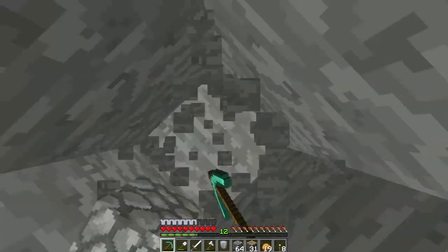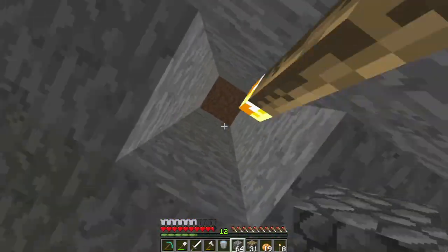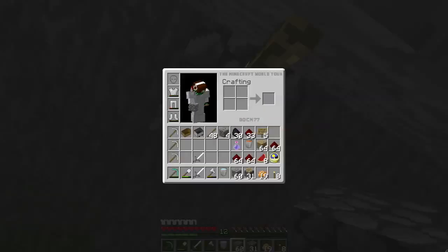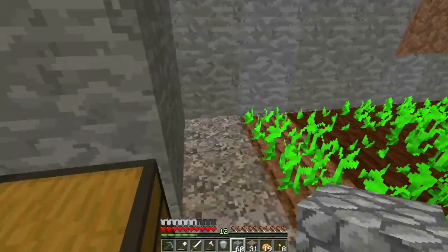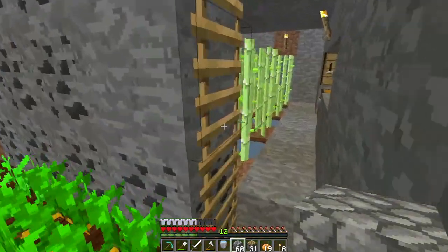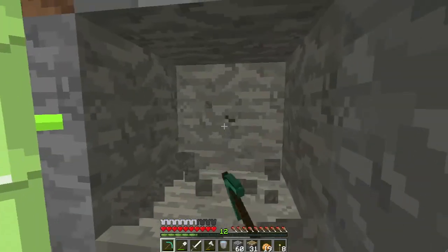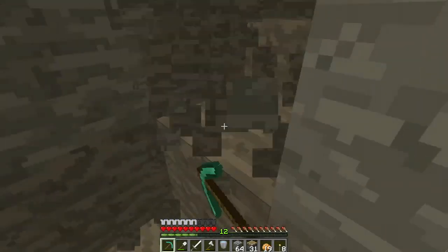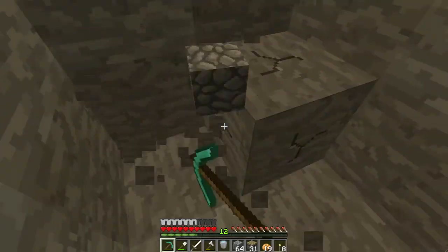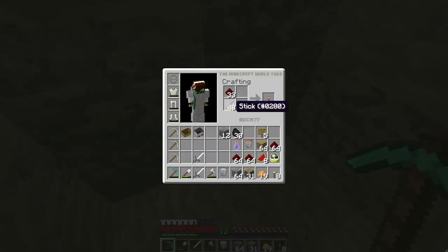I think I'm going to build it down here. I've got a carrot farm. Should have brought some smooth stone. Let's make one right here. We're going to have random, random times of this going off.